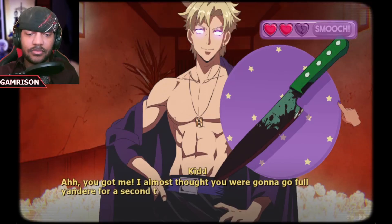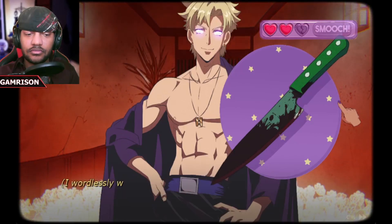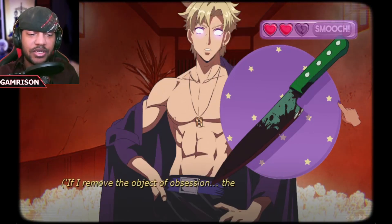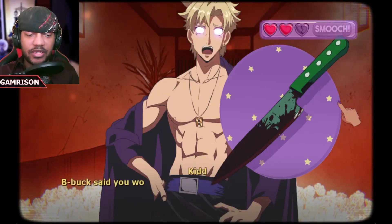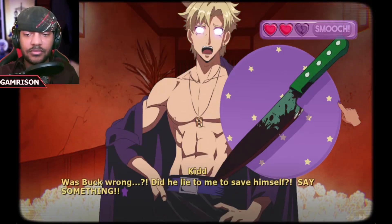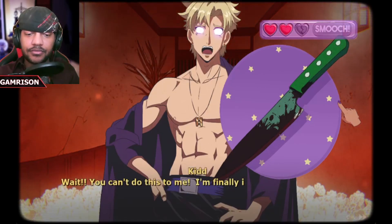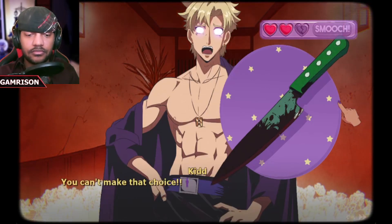You got me. I almost thought you were gonna go full yandere for a second there. But that's just not in your nature, is it? I wordlessly walk towards him. Stop messing around — you're not actually gonna use that to... stab... The stabby stabby ending, apparently, is what we just unlocked. If I remove the object of accession, the rest will flee — that's what Roxanne told me. This is practically self-defense, right? Buck said you wouldn't hurt a fly, no matter what. Buck was wrong, buddy. Was Buck wrong? Did he lie to me to save himself? Say something! A step closer — for once, I'm not playing defensively. Instead of reacting to what they throw at me, I am in control. Wait! You can't do this to me! I'm finally in my prime!